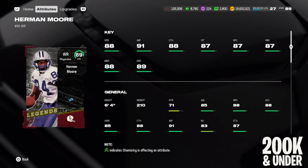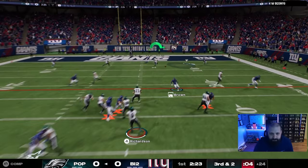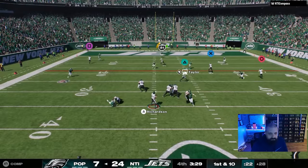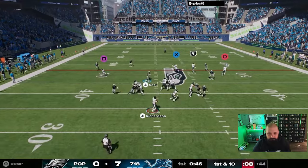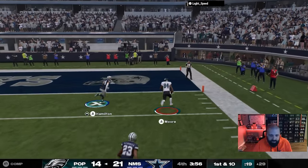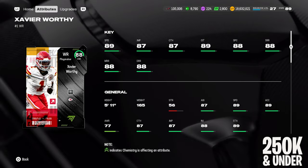For the best wide receiver under 200,000 coins, we're cheating slightly — it's Legend Herman Moore at around 209,000 coins. He's six foot four with 88 speed — a little disappointing since many guys have 89 or 90 speed right now, but on a theme team you can get him to 89. He has 88 catching, 87 short route running, 88 mid, 89 deep. He's not your prototypical slot receiver but does get Slot Apprentice for 2 AP. He plays very well with his height, speed, good route running, and catching.